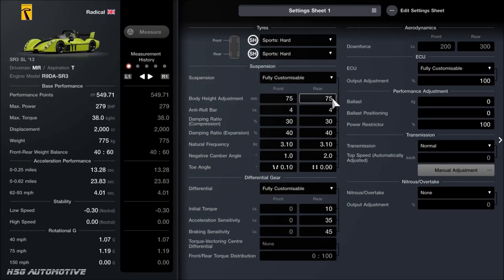Thinking back, I don't think I've actually touched the suspension at all. But compare this to the stock numbers — I may have adjusted the toe or something so just double check that. It's on 75 for the ride height, anti-roll is on 4, compression is 30, 40 on the expansion, the frequency is 3.10 front and back, camber is 1 degree on the front and 2 degrees on the rear, then no toe on the back and 0.10 on the front.